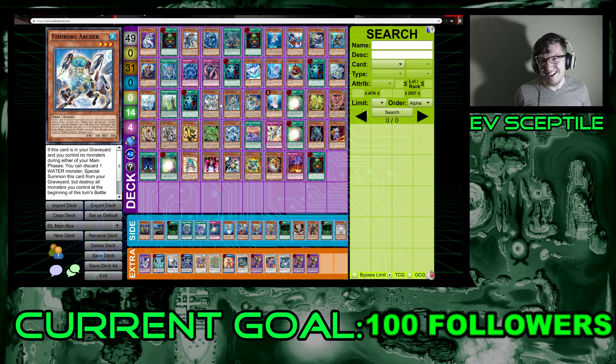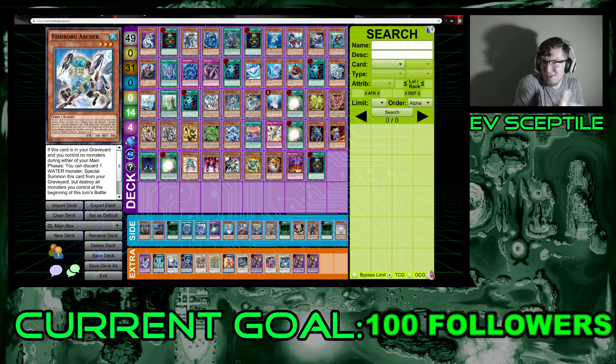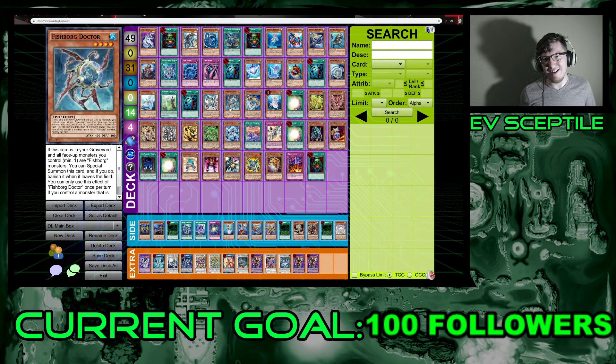Fishborg Doctor is level four — you need Legendary Ocean to make it usable. If in the graveyard and all face-up monsters you control, minimum one, are Fishborg monsters, you can special summon it from the graveyard banished when it leaves the field. If you control a monster that is not a Fishborg, destroy this card. The ideal setup with Archer discarding Doctor to bring Doctor back just isn't worth it when you need to only control Fishborg. Not really a lot to say about this one.